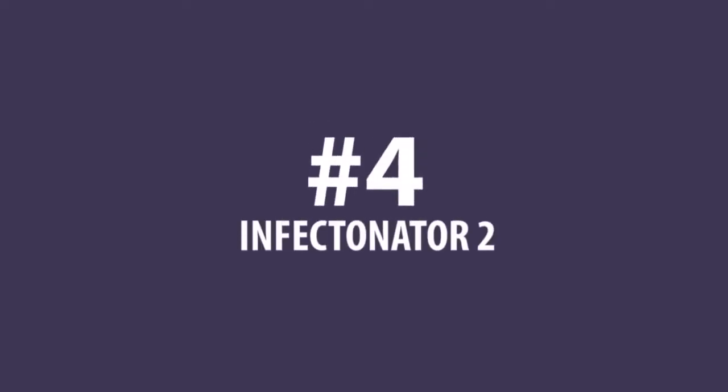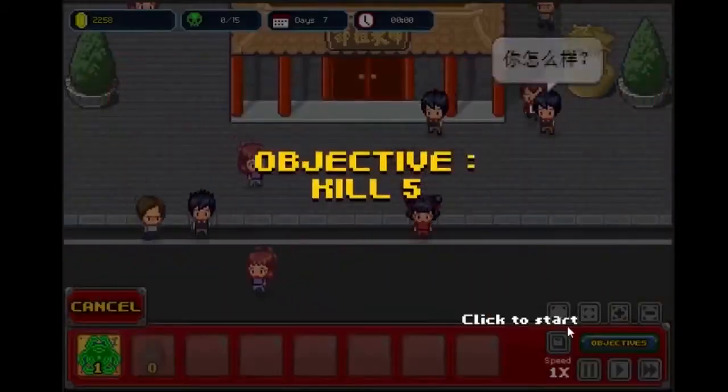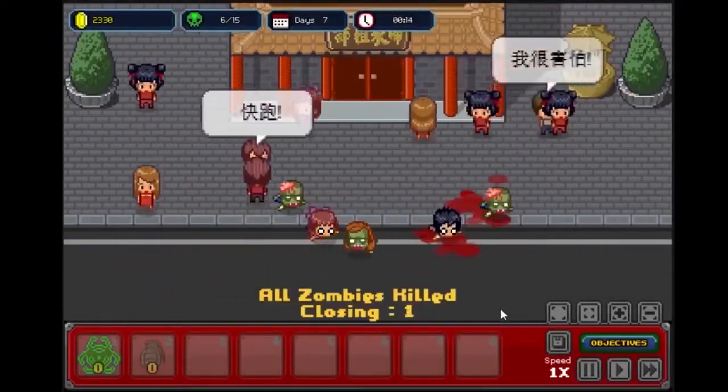At number 4 is Infectinator 2. Infectinator 2 is similar to Pandemic, but instead of a disease, you have to infect the world with a zombie virus, and to do so you need to beat a mini-game for each area. If zombies are your thing, check this game out.